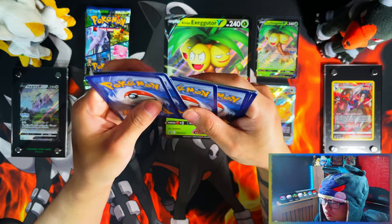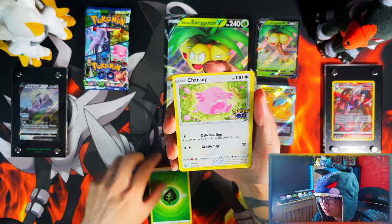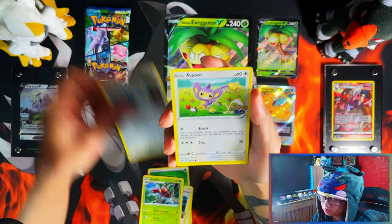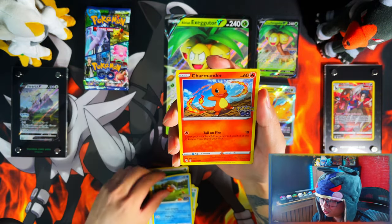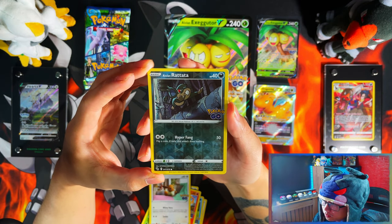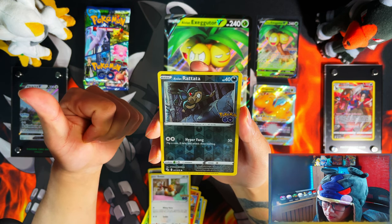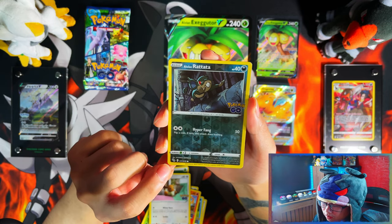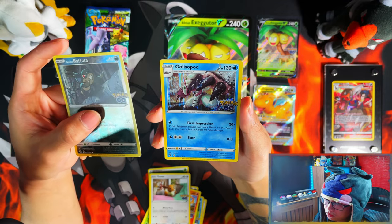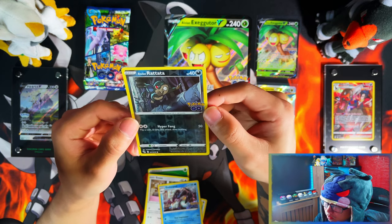Also, you get the Dittos. I believe there are three different Ditto cards you can pull. There are three reverse holo cards you can get: the Nummul, the Spinner Rack, and the Bidoof. At the bottom you'll see a Ditto — it's a peelable card, so you peel it and it reveals a Ditto underneath.